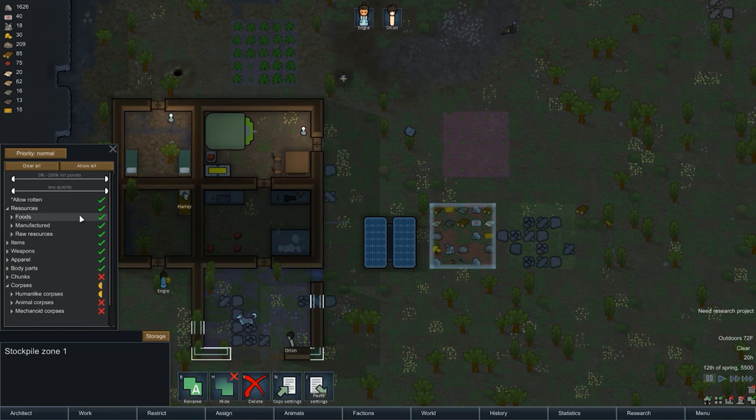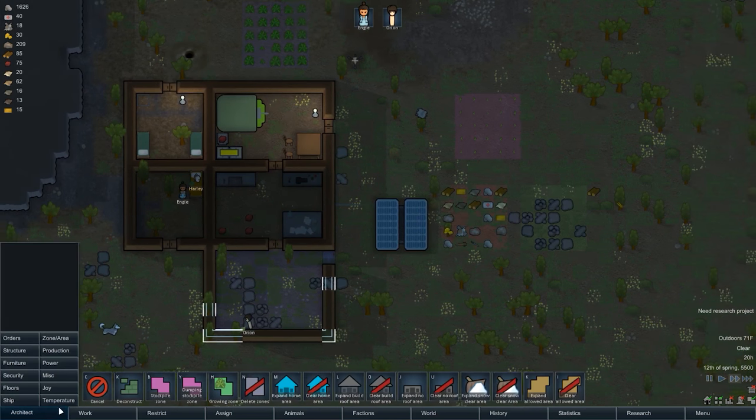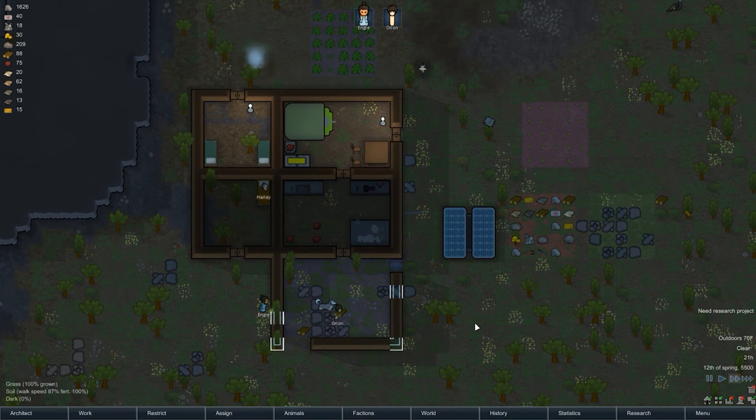I do not want food in this one — actually, human corpses are fine. I don't want to keep food over here either. We may also want to end up making like a battery room at some point, just to store our batteries.